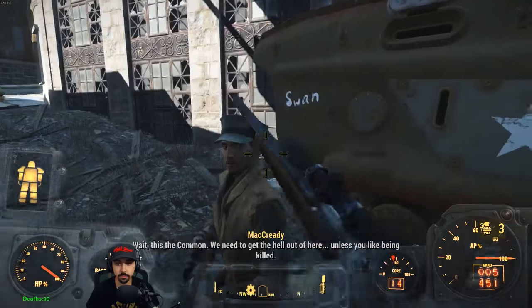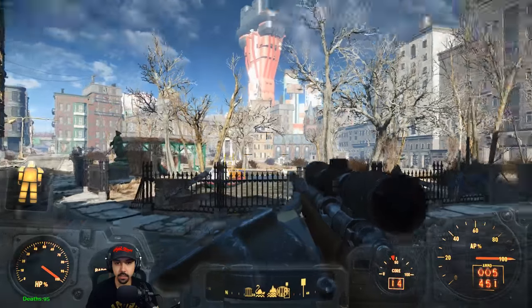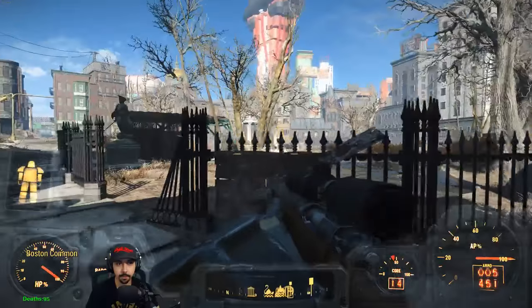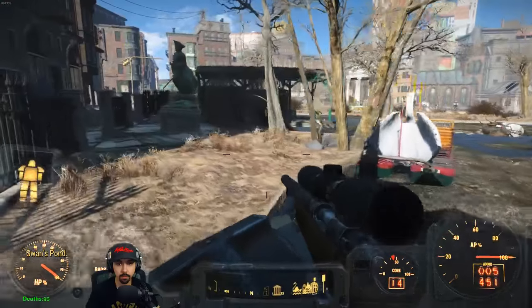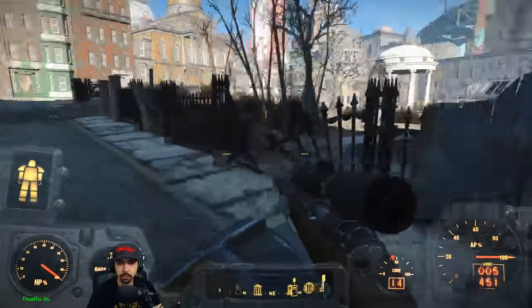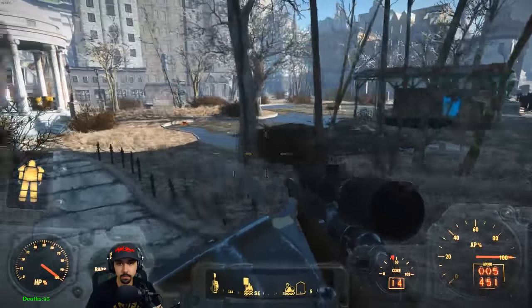Alright we're gonna have to - this is the Common. We need to get the hell out of here. Unless you like being killed. I'm gonna be all right man. I need to see if it's better defense against ballistic or energy weapon. I want to see what this creature looks like again. It also throws things at you - I remember it was throwing like boulders and stuff.